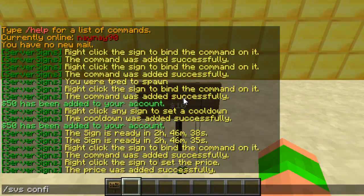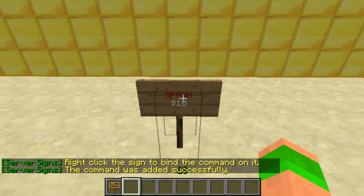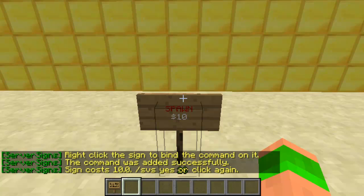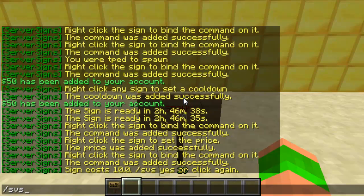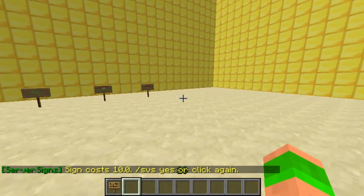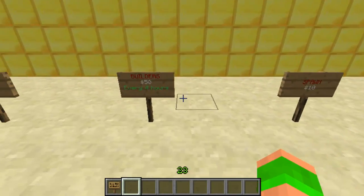Then svs confirmation true — this means that when you right click on the sign, it will actually get you to say 'svs yes' or click again to cancel it. So it actually asks you before you use the sign if you want to. I think this is quite a useful feature to add.